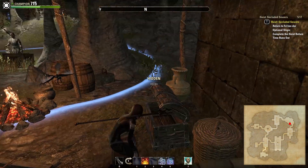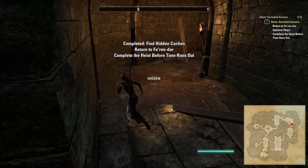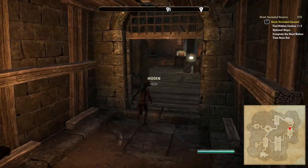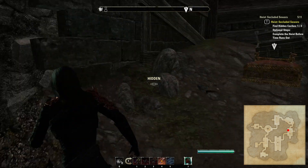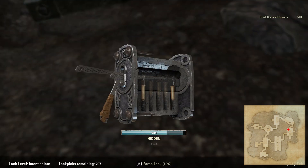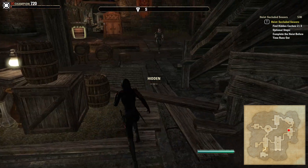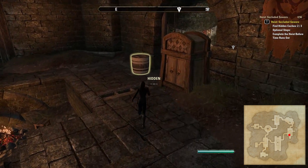Watch out for the NPC on the left and also the bear traps in the next corridor. The next room contains the other possible location for the main treasure, but first you can sometimes find a hidden cache under the ramp — just turn right as you enter the room. There is also a hidden cache spawn location on the other side of the room.